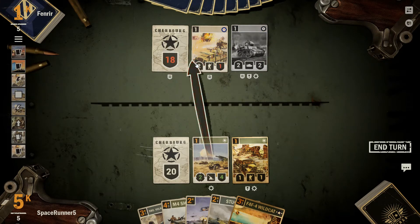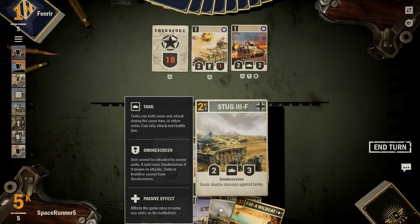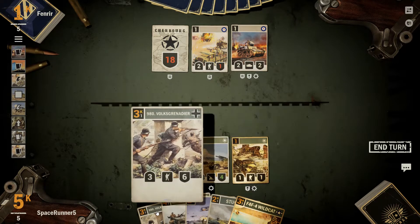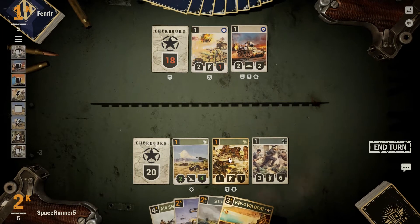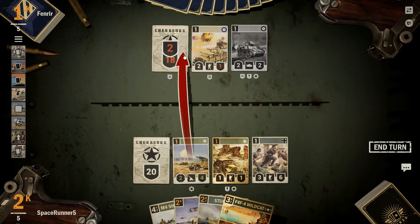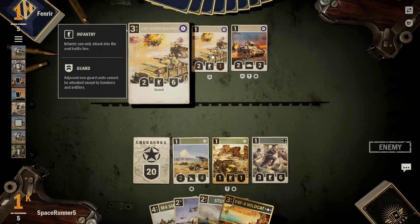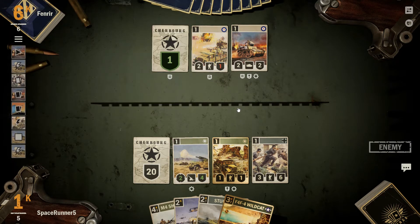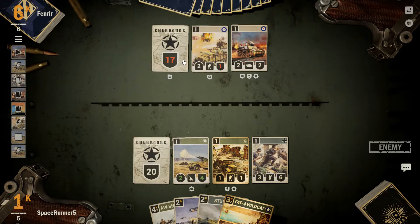Smoke screen can't do anything about that. It could get rid of the 2-1. Give our HQ smoke screen. Pop down our 3-6 because he's a heavy hitter. We'll go ahead and keep this unit alive. He really doesn't do much for our opponent at the meantime unless he can fully heal it, in which case it would just be a 2-6 again.